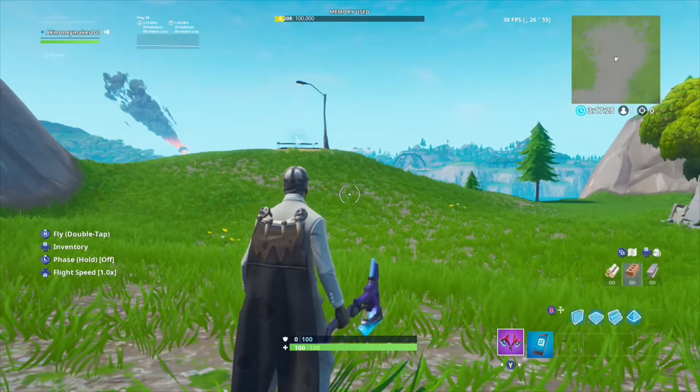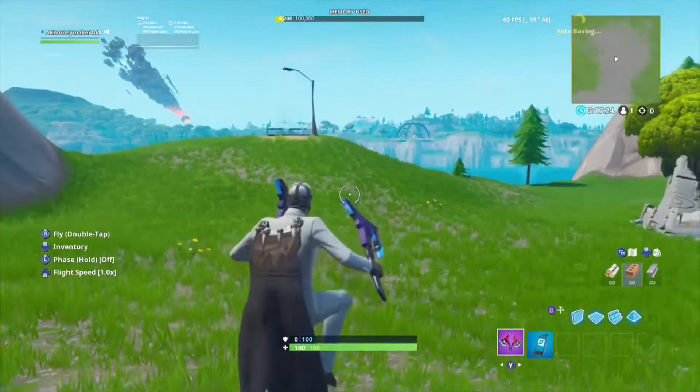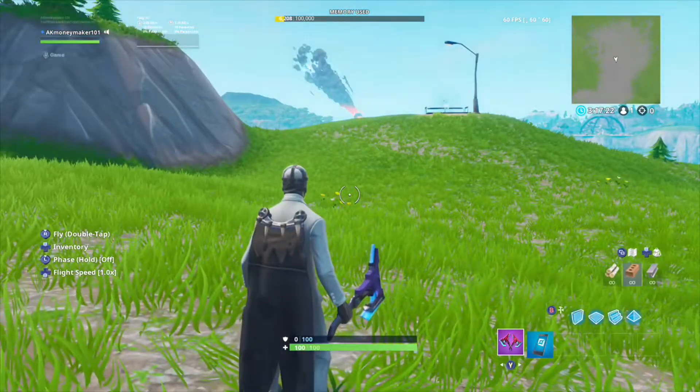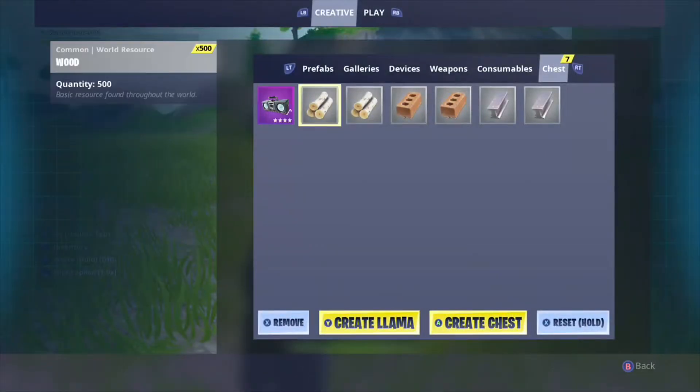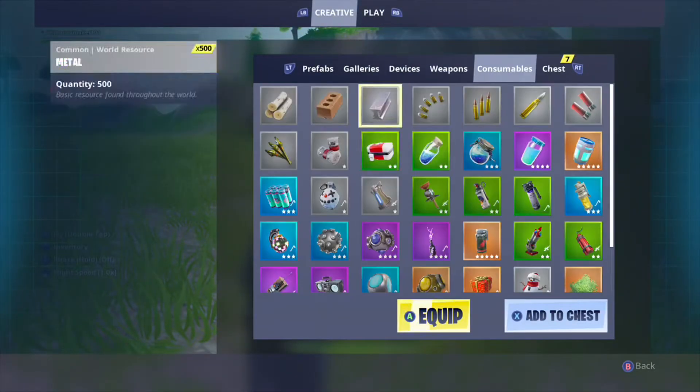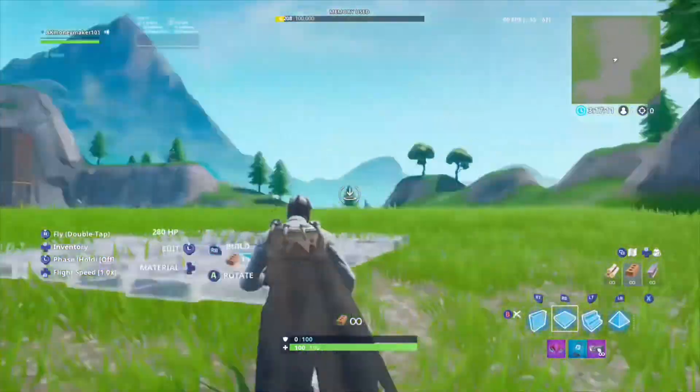So Tilted Town has been out for roughly a week now, and basically you can't build or break anything in Tilted Town. However, there's something called a boombox right here. A boombox right here. And what this does is actually destroys builds.